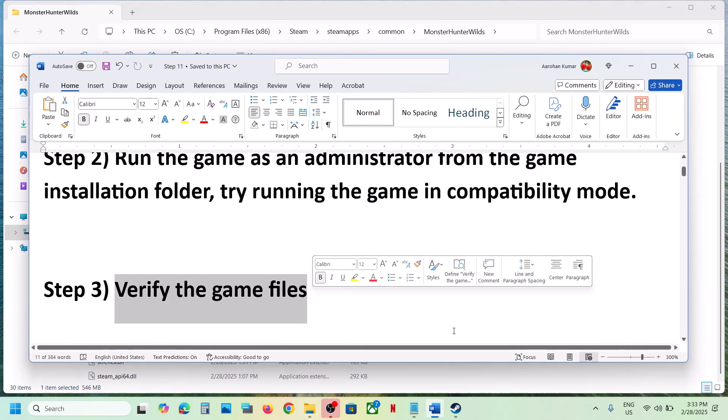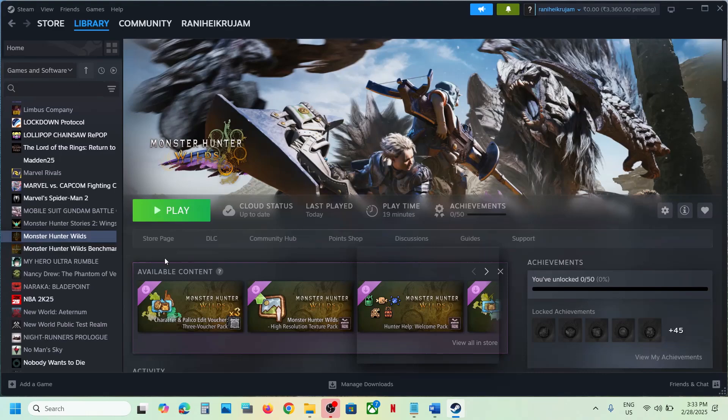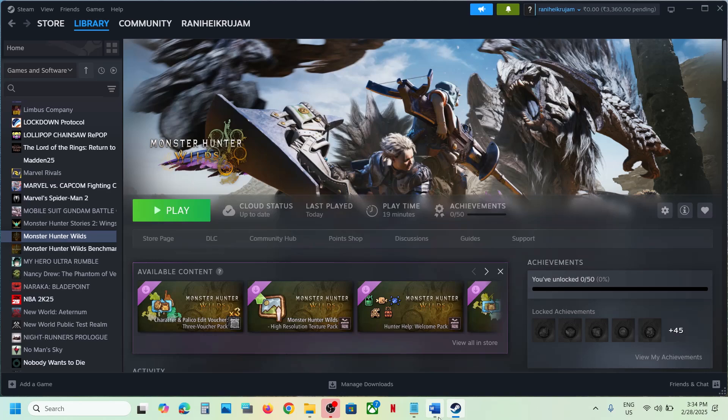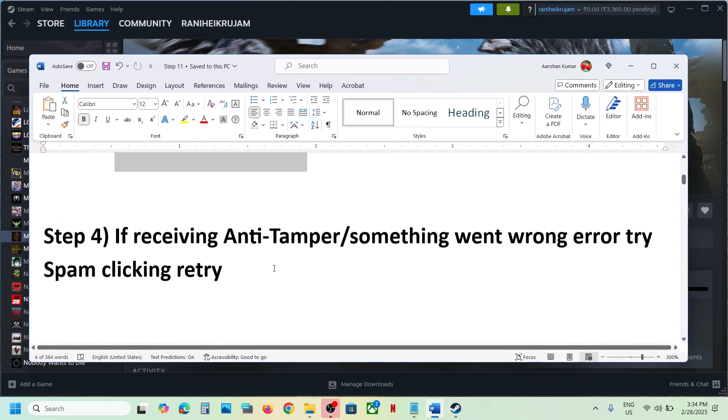The next step is to verify the game files — do not ignore this, as it has worked for many players. Right-click on the game, select Properties, go to the Installed Files tab, and click on Verify Integrity of Game Files. Once verification is 100% complete, launch the game and check.